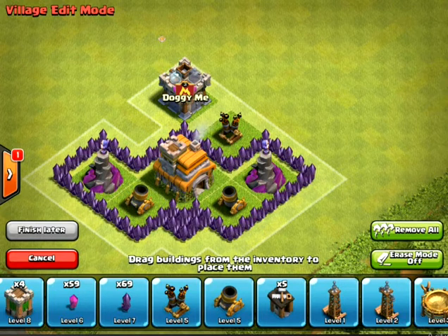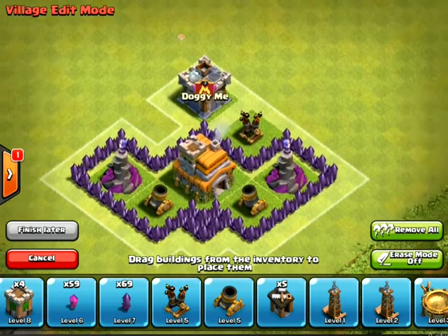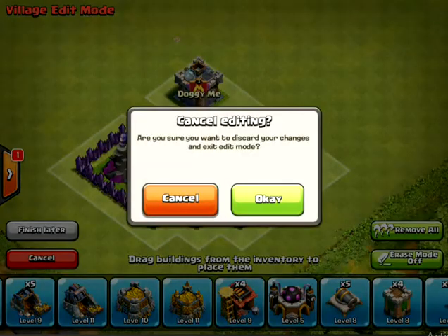Town Hall 8s and Town Hall 7s will attack with flying troops, so keep that one air defense right there. Also, if you're going for a trophy push, make sure your storages are not completely outside but a little bit exposed — let me just show you my base right now.